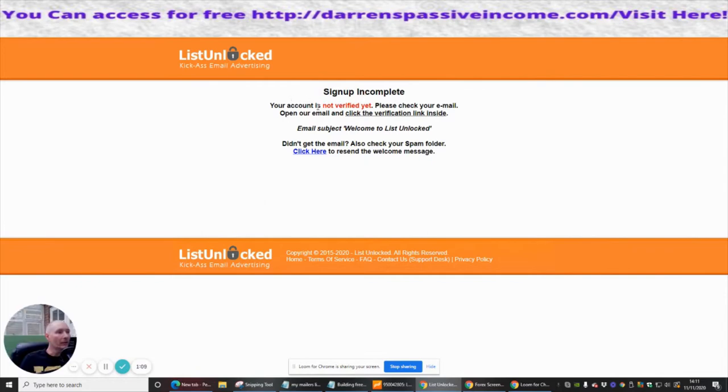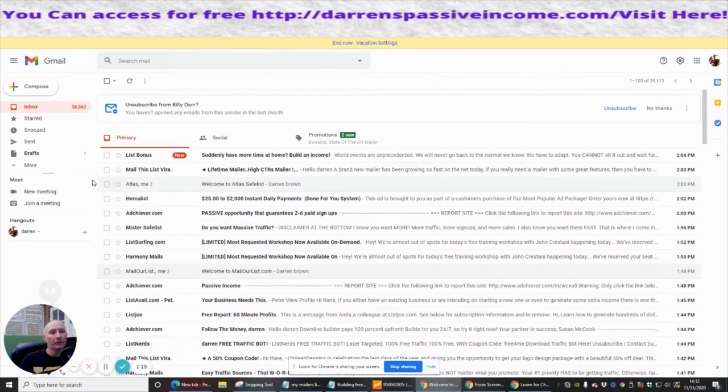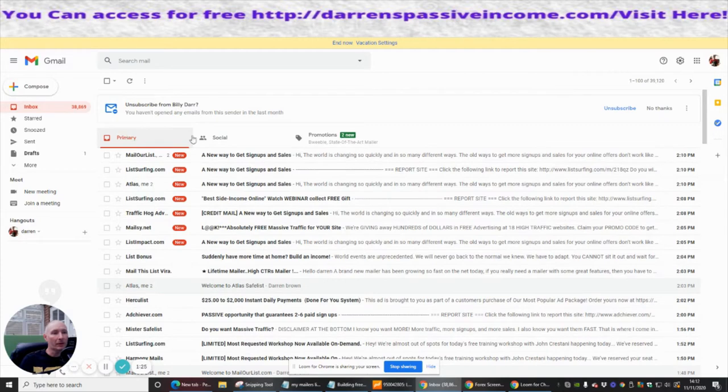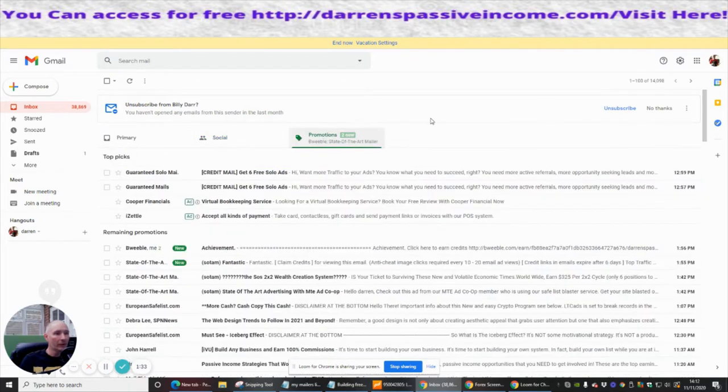So the next step is that the email I've supplied has not been verified. We're going to go in here and go into my inbox — we're now looking for List Unlocked. Let's try the Primary tab first. It's not in List Unlocked there, so we're just looking now for the List Unlocked email.